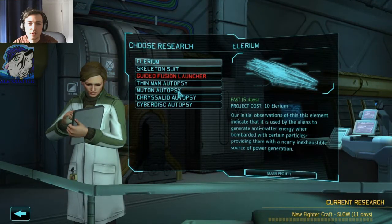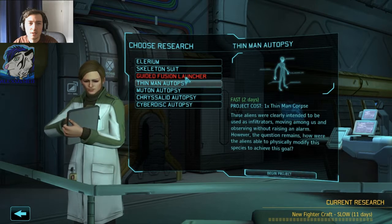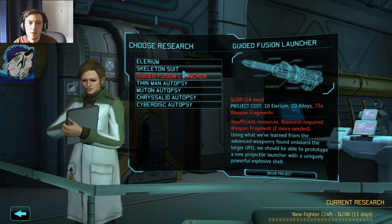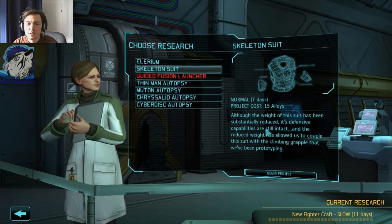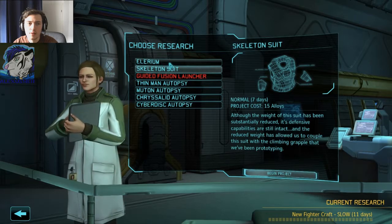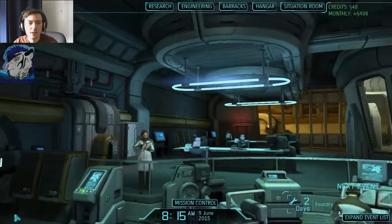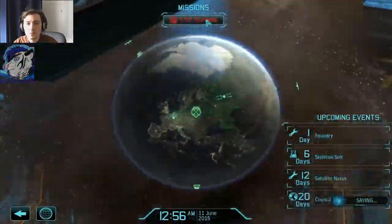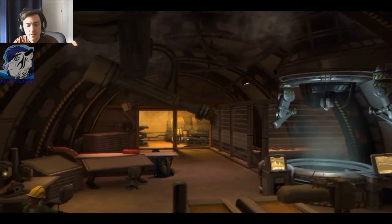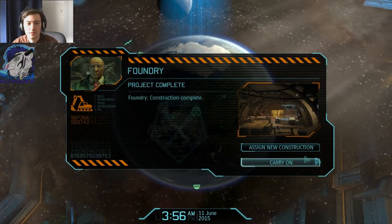Do we have autopsies? It could help to do all the autopsies first, but no — I want the skeleton suit. Alloys, Illyrium — maybe I should get that one first. Looks like our foundry is ready, finally.